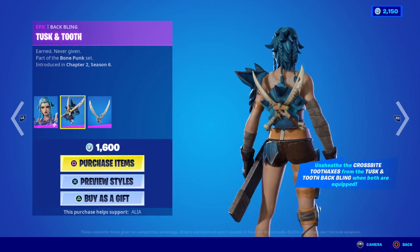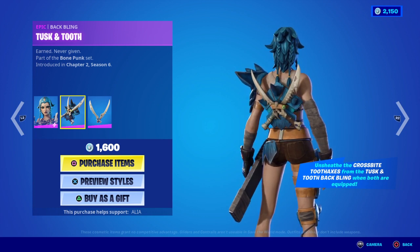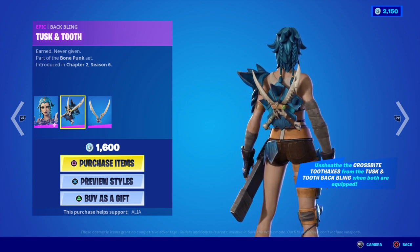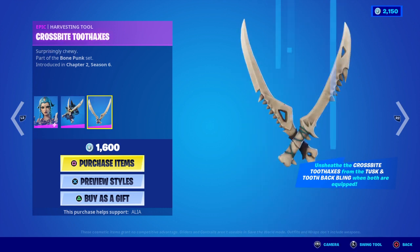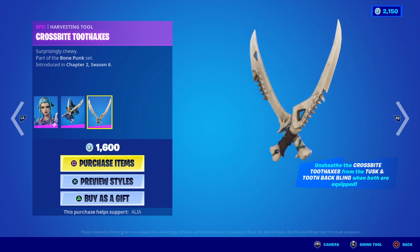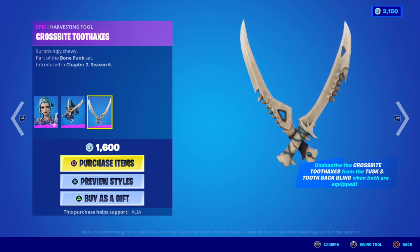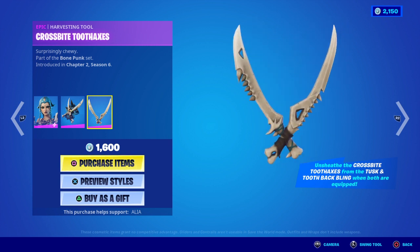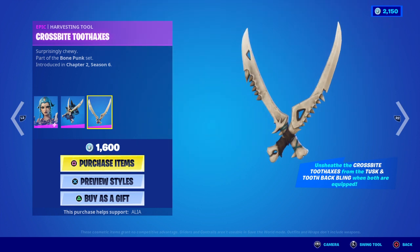Moving away from that, we have the Tusk and Tooth Bat Bling. Earned, never given. Part of the Bone Punk set. It does say you can unsheathe the harvesting tools once you have this Bat Bling and these cross spike tooth axes equipped — you can pretty much unsheathe these from the Bat Bling, which is always a nice little thing they added. It's very subtle, but it just makes it look badass — you can take them out of your back. Surprisingly chewy. You literally have two harvesting tools that make up a whole jaw, which is pretty cool.